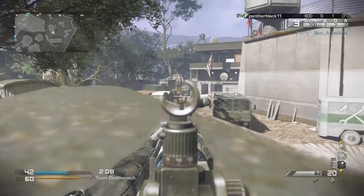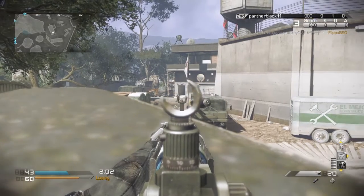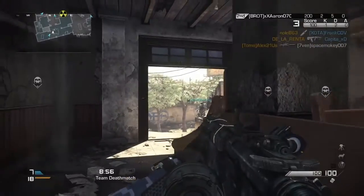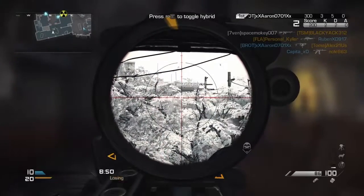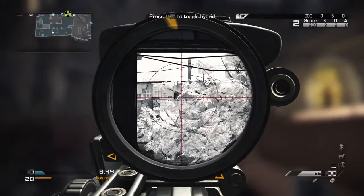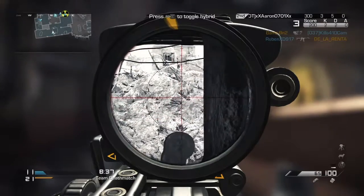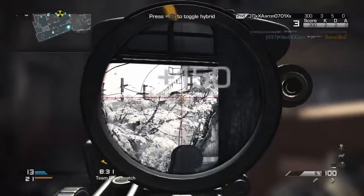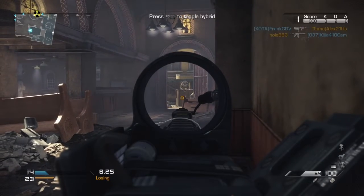This weapon comes with quite a few attachments like most weapons in the game — thermal sights, red dot sight, cog sight, and a couple of other new attachments introduced in Ghosts. It's an all-around versatile weapon, meaning you can run and gun with rapid fire slapped on, or find a nest somewhere and protect the objectives.